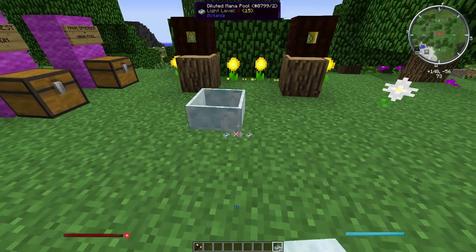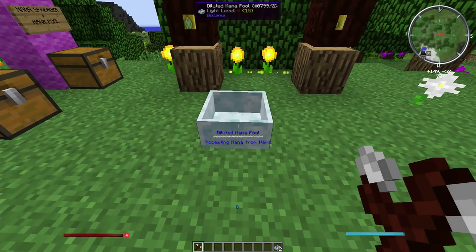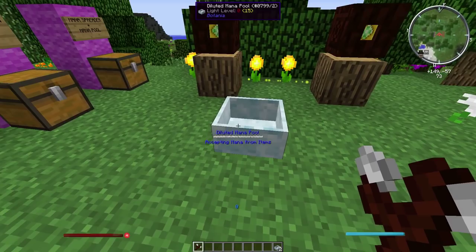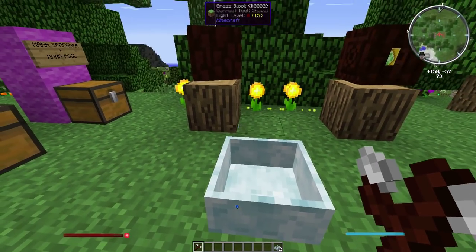What you need to do is place down your mana pool - up to you where, let's just place it there for now. As you can see it's accepting mana from items, but to make it better you need to shift right-click on the mana spreader whilst...